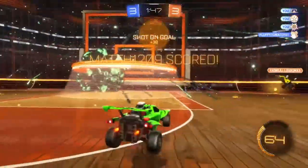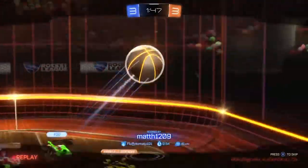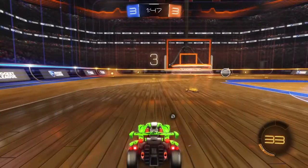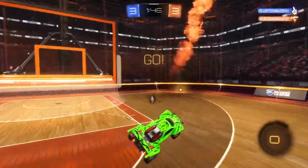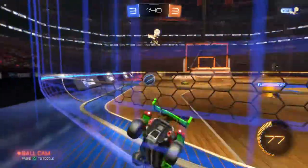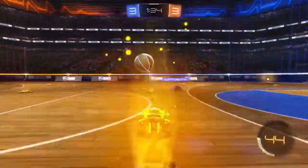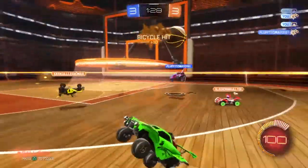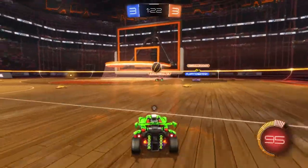You can just practice going up to get the ball. I used a flick to get the ball up in the air there. If you want a tutorial on how to flick, I can do one. I'm going to try an air dribble here — oh, you can't air dribble with this ball.